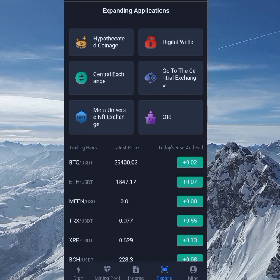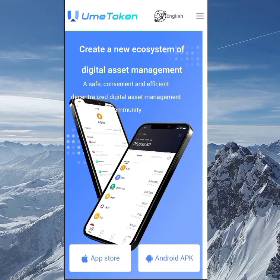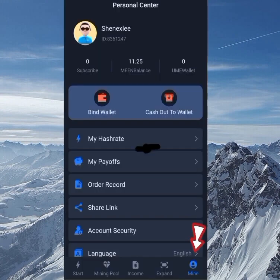Clicking Expand shows some tools I'll cover in future videos. Let's discuss the digital wallet, which is the UME token wallet for this site. Once you get it, you can download and try it out. The existence of a dedicated token wallet indicates this is a promising site.